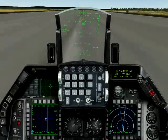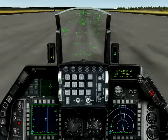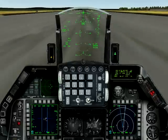Cowboy 1-3, Osan Tower, you are number 3. Good afternoon, Cowboy 1-4, Osan Tower, you are number 4 to land.